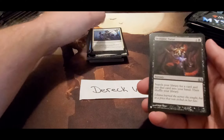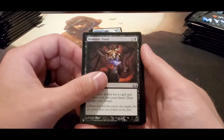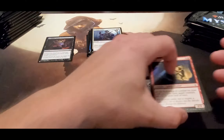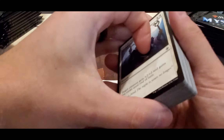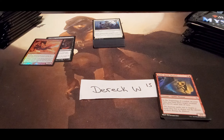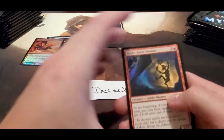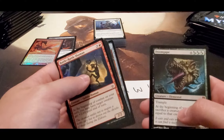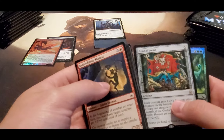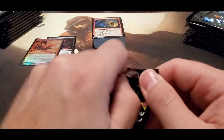There we go — there's our first nice hit of the box. Demonic Tutor — not bad at all! I'm going to set some of the bigger hits off to the side. Back to some money: Millican, Doomgate, Coat of Arms, not bad, and Game Trail. So we've got our Demonic Tutor and our dragon in there — a little bit of value going on.